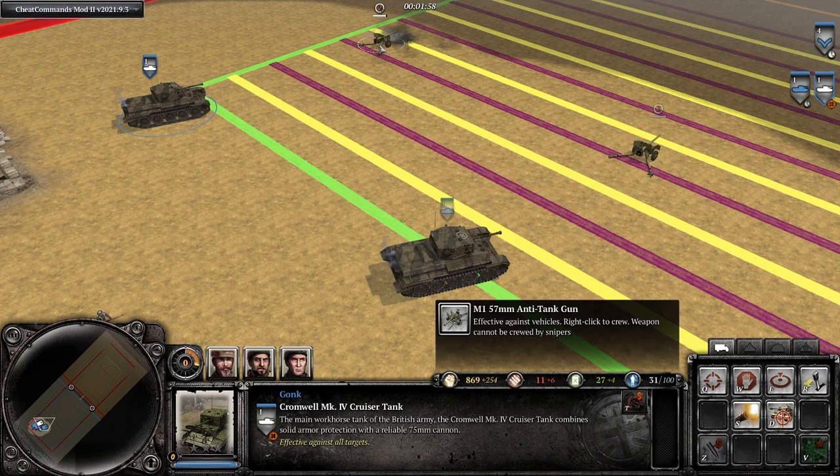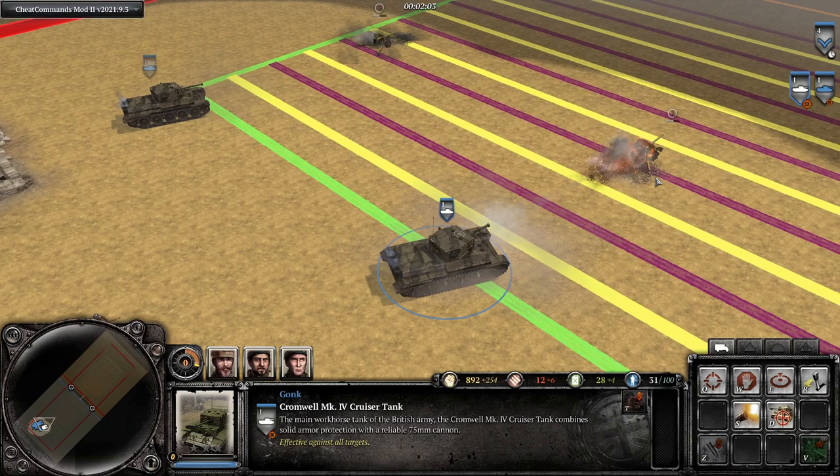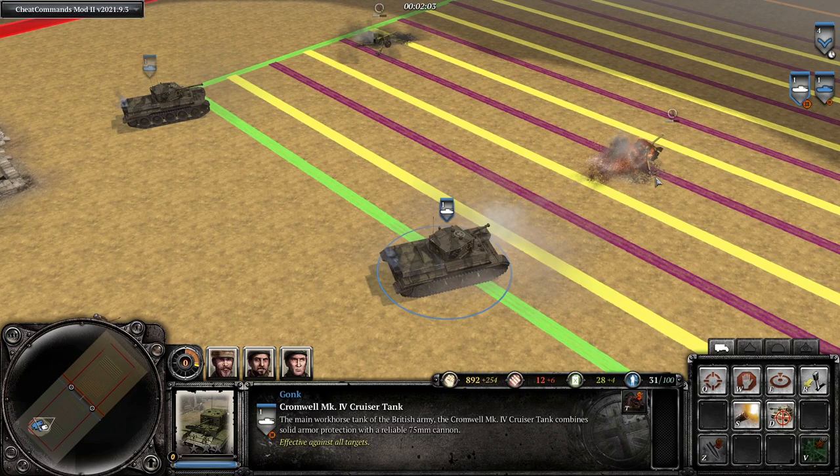Very quickly, I just want to explain how to quickly destroy abandoned weapons. Instead of using the attack ground feature, as you see the tank on the left doing, you should use the attack move feature and click the abandoned weapon. For whatever reason, this makes your tanks much more accurate when shooting at them, and you'll be able to destroy them faster this way.